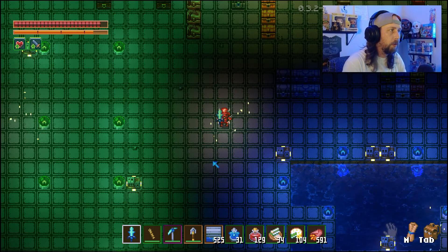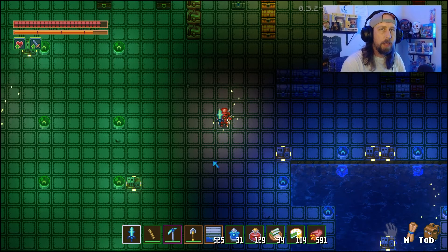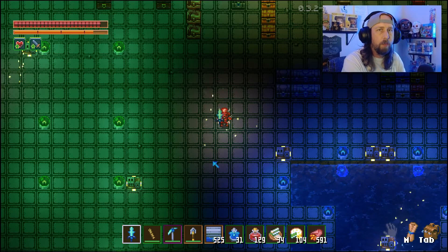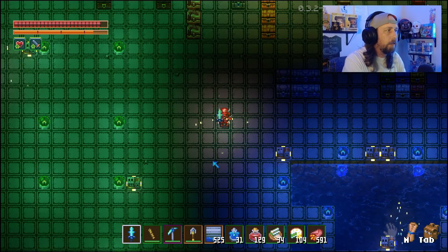Hey, what's going on everybody? Welcome back to another Core Keeper video. We're wrapping up our boss guides here with Malagaz the Corrupted. He is the boss that is down in the Forgotten Ruins area, and he's a little tough.